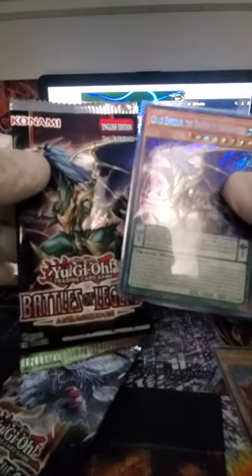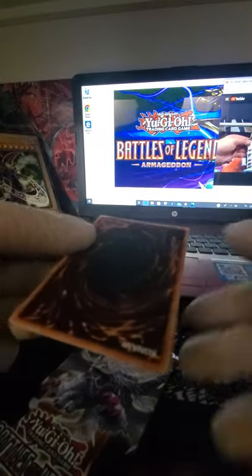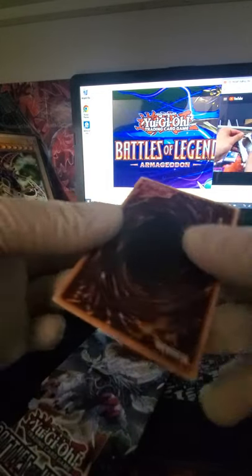Alright, next box — Battles of Legend Armageddon. That was devastating in a good way — I'm happy. Five battles, I'm happy. For some reason I really didn't expect that. Artifact Sanctum again — oh my gosh, let's see how many of those we can get in the box. These are kind of your top three Ultras in the set, so I'll set those aside. Fossil Skull King — nice. Truly a lot of value.